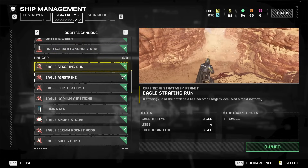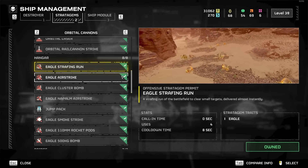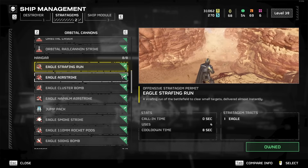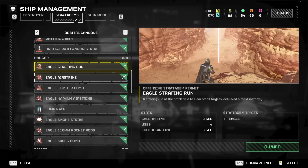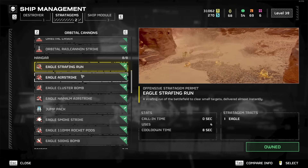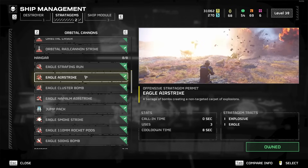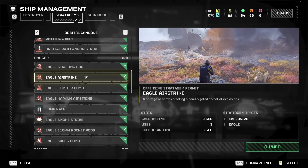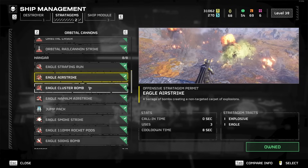The Eagle Strafing Run — I've never really been too much of a fan because there are better Eagle options. If you want to clear weak enemies early game, it's good for that. Late game, not so good. The Eagle Airstrike is a similar thing — it can clear enemies but it's a little inconsistent and kind of small. Early game it's reasonable; late game I don't use it, it just doesn't seem like it does enough.